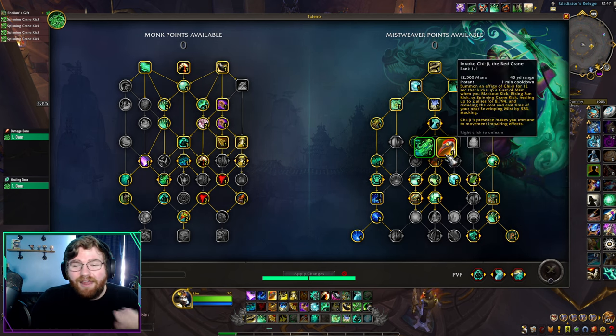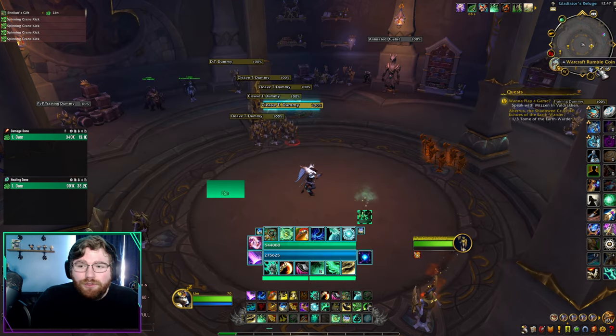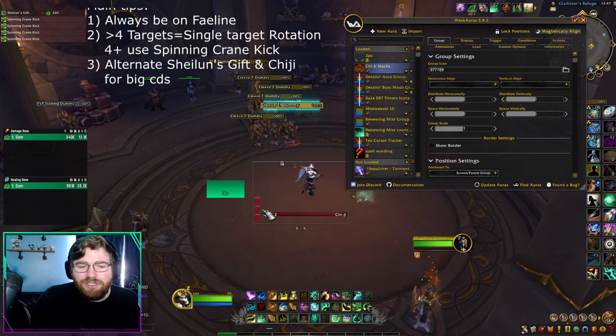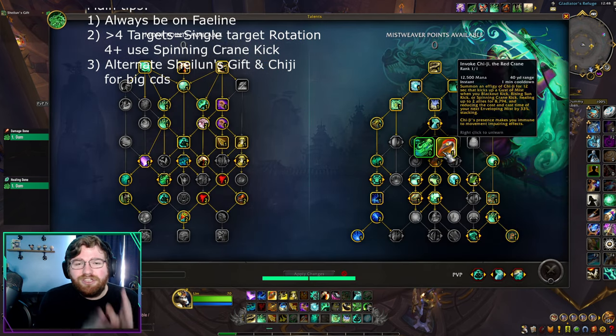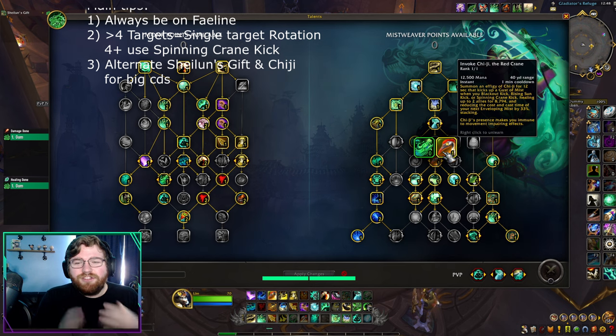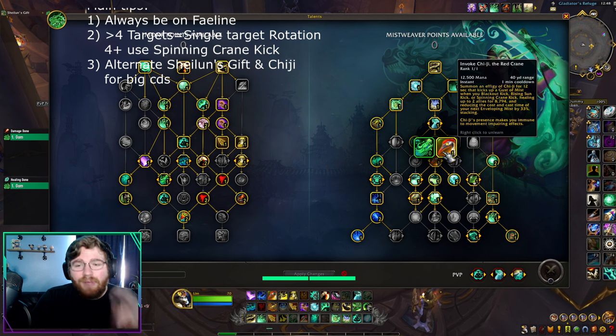Your final ability is Chi-Ji — your hardest one. I have a weak aura linked in the description to help. When you summon Chi-Ji, a little red crane fights alongside you and greatly helps healing. Whenever you do one of your damaging kicks — Rising Sun Kick, Blackout Kick, or Spinning Crane Kick — you kick up two spot heals on two allies that need healing, which scale with your mastery.